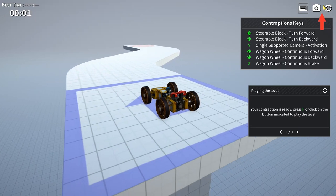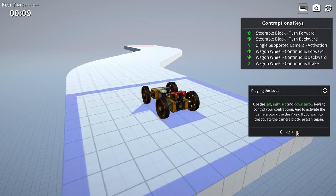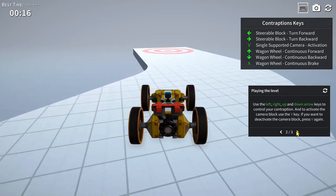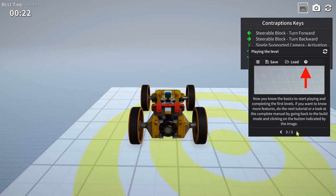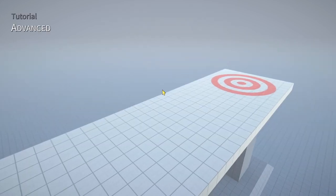Press P to play the level. Using V switches to the camera view. Going forwards and backwards, the wheels pivot nicely, and pressing V gives a great third-person view. Drive to the target and wait three seconds. Now you know the basics - you can start the campaign missions, or do the next tutorial for more features.